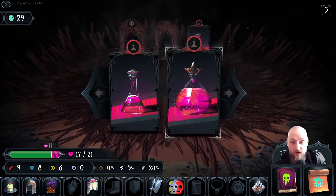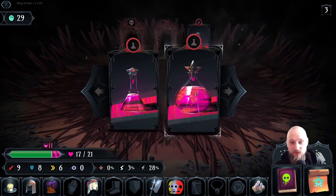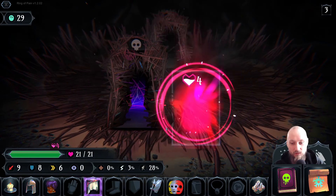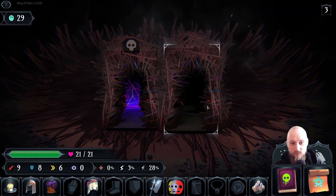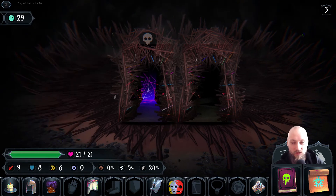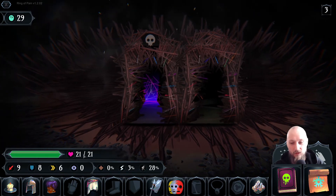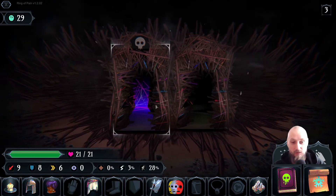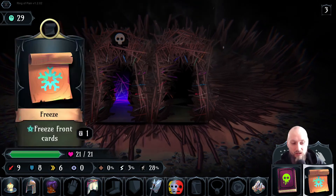Three potions again — at some point the RNG is gonna go against me and make sure there are no pots available at all. It's really annoying that I didn't have that equipment that gives me plus one max health every time I use a pot at full health — that would be really great. Am I strong enough to do an ambush? Maybe.